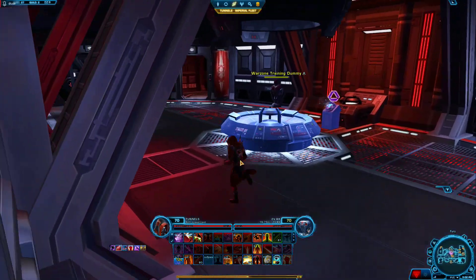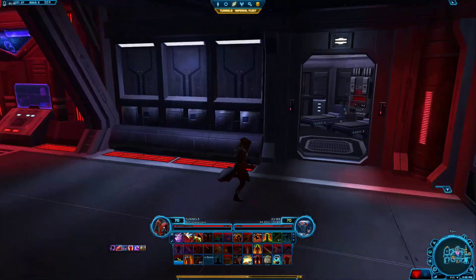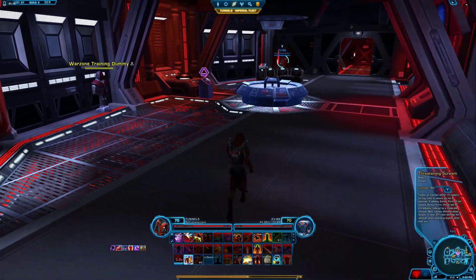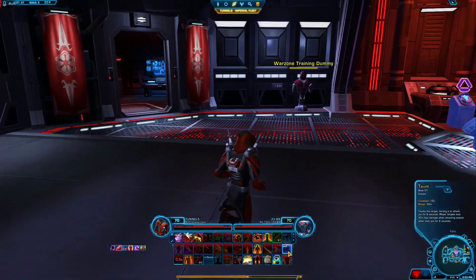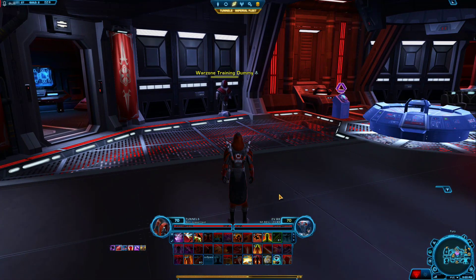And don't forget to use your taunts — your single target taunt and your AoE taunt. Pretty much every time you're grouped up next to people, just throw it out. Throw out your AoE taunt and just use your taunts off cooldown basically. As long as they're not attacking you, your taunt is working.